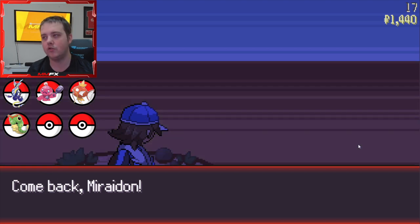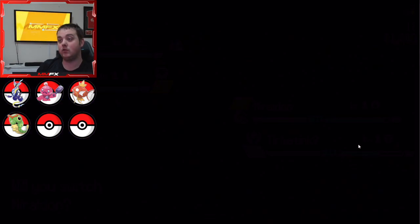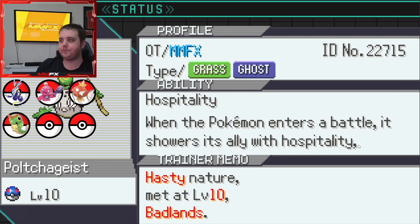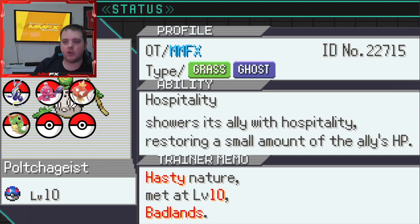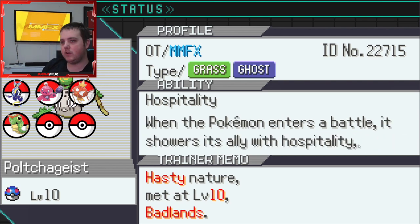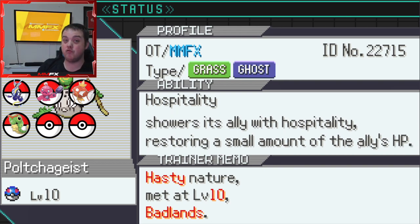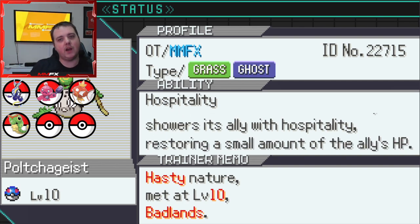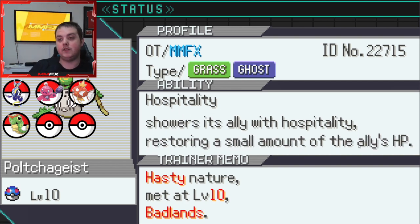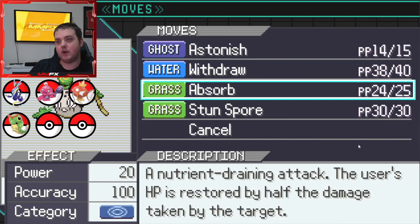Let's just heal up - we are nearly at the end of this level. Sorry that my overlay is currently covering the image, but the ability is Hospitality: it showers its ally with hospitality and restores a small amount of HP. That's actually really good, especially when you sometimes don't have enough money to buy potions. Speed up, defense down - not too bad.